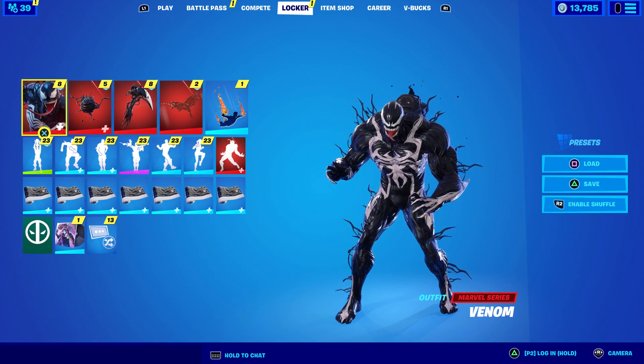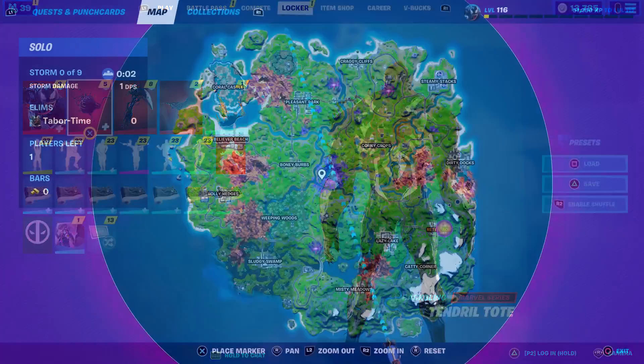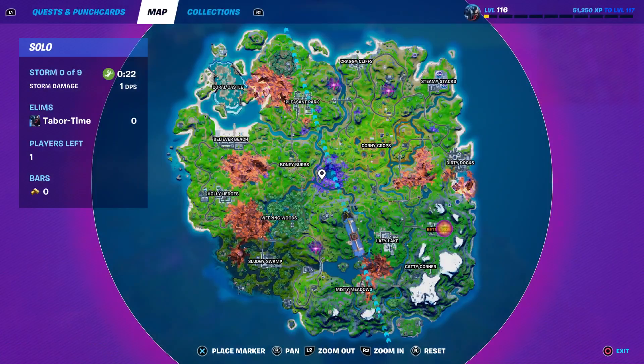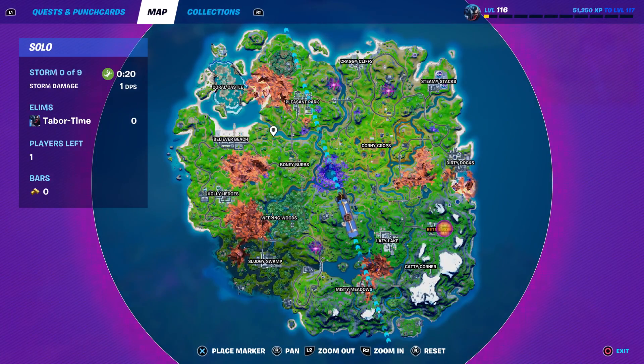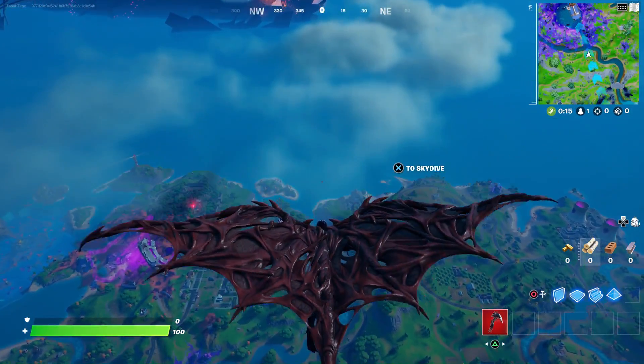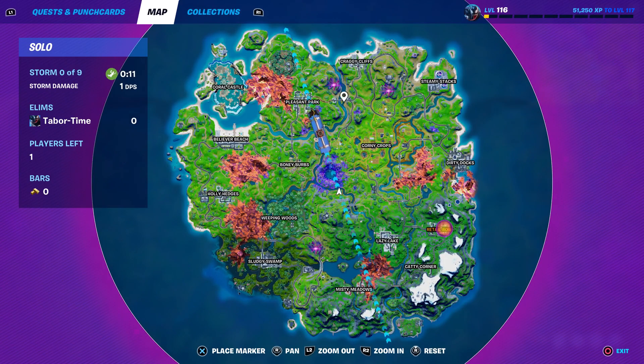There's actually a way to get this glider in-game right now, and it involves the brand new mythic ability. There's a Venom mythic and a Carnage mythic — they appear on your mini map at all times once they're on the ground until someone picks them up. They only appear after the first circle has opened up.